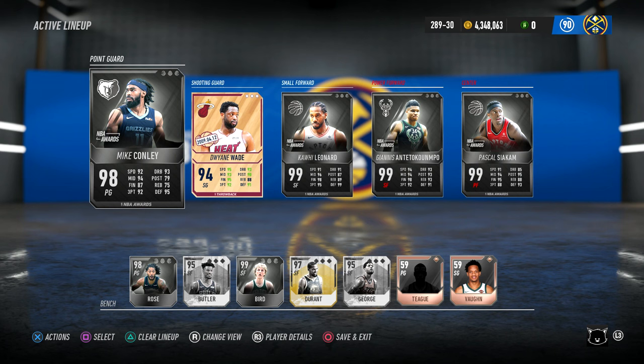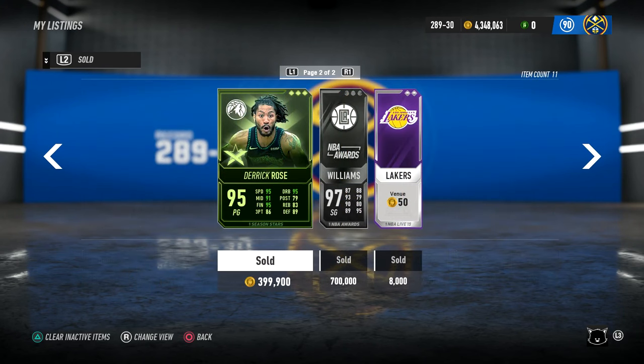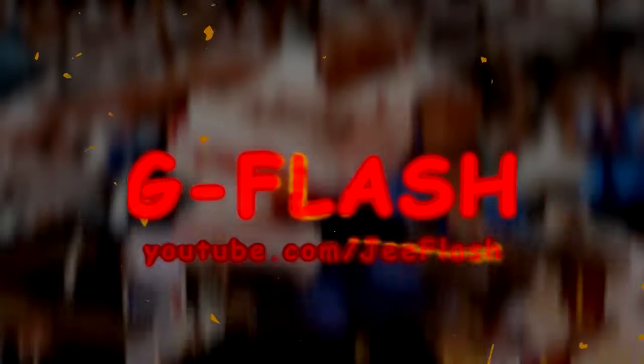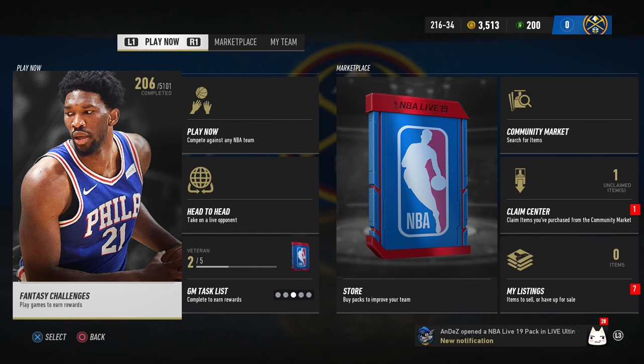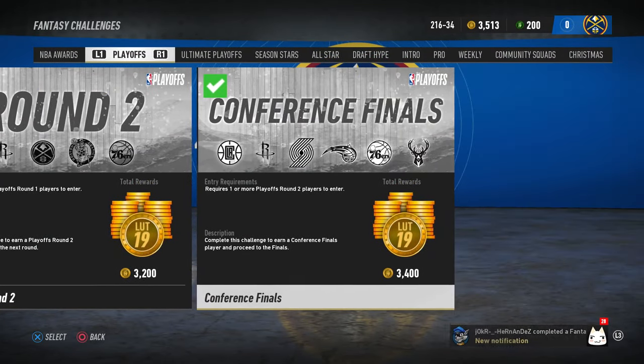My team's been complete, I have all the players I want, got some extra coins to spend as well. A lot of people are asking how I got to this point. In this video I'm going to try to make it simple — let's do three steps. First step is to do the fantasy challenges.